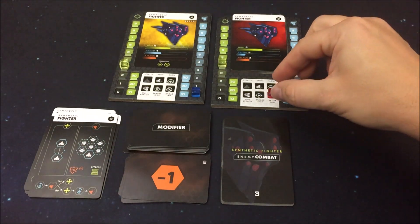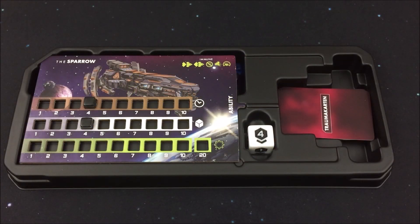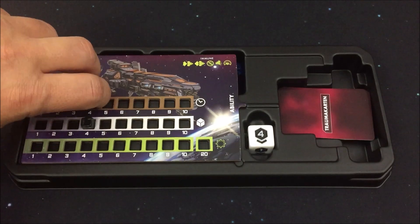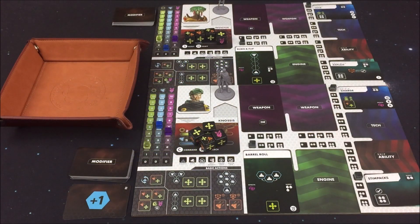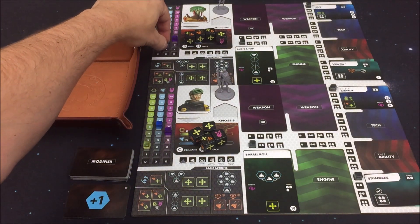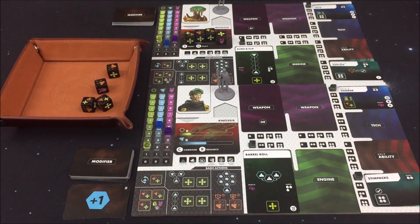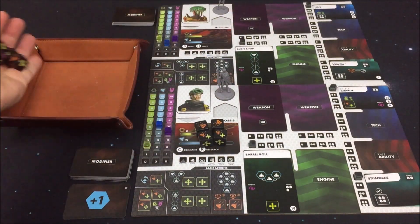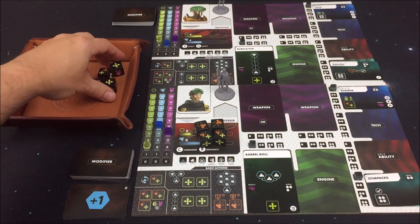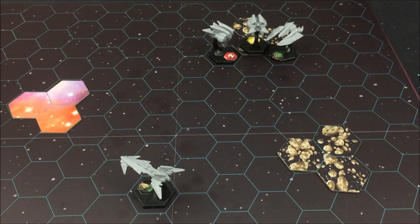Wir kommen zum Schwellwert von 3, was zur Folge hat, dass wir eine Fehlschlagskarte jetzt ins Deck hinein mischen müssen. Dann ist die Gefahr größer, dass wir nicht treffen. Die Gegneraktionen enden an dieser Stelle. Wir sind schon wieder am Rundenende angelangt – unsere Piloten erhalten ihre Würfel zurück, der Runden-Tracker geht hoch auf Runde 5. Zu Beginn wieder die Schild-Regeneration: für die Invictus gehen die Schilde wieder nach oben. Wir werfen die Aktionswürfel neu: zweimal Bewegung, einen Joker und einmal Stress für die Knosses. Bei der Invictus: sehr bewegungslastig und einmal Stress.